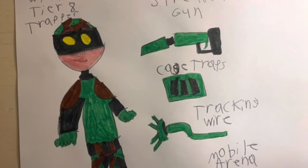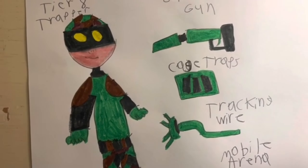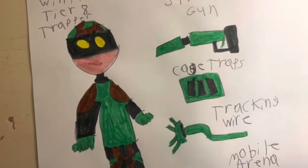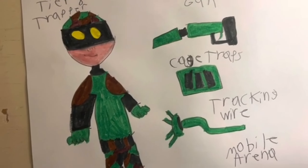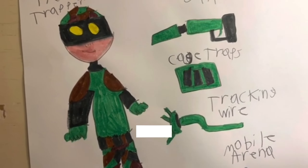And here are the cage traps. You can place them either near to the bottom, or maybe up in any ceiling of any building, or maybe on top of rocks, and trap the monster.